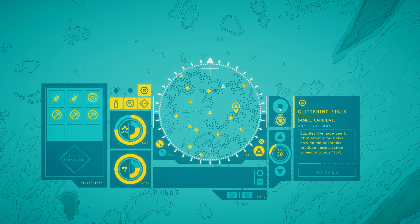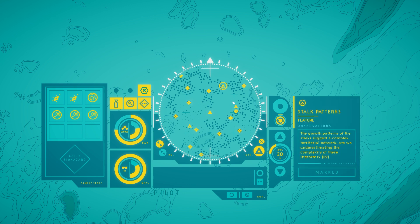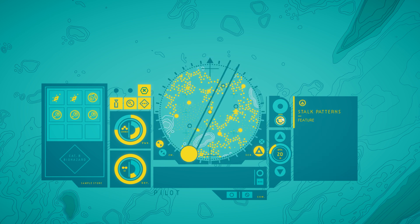Another glittering stalk — sample candidate. Bubbles like huge pearls glint among the stalks. How do these tall stalks produce these strange screeching sacks? The growth patterns of the stalks suggest a complex territorial network. We're underestimating the complexity of these life forms.